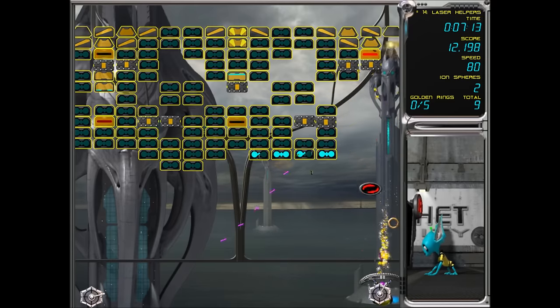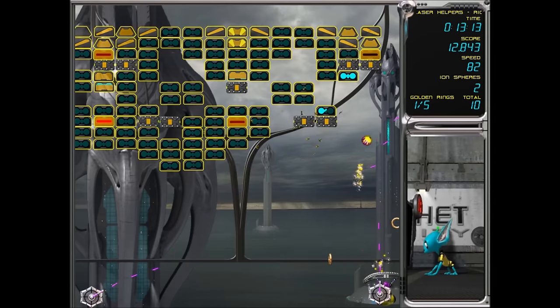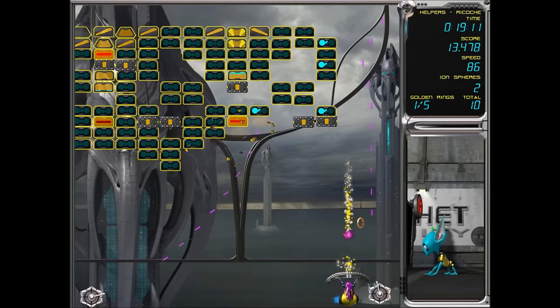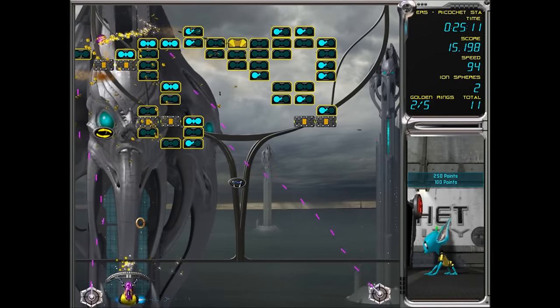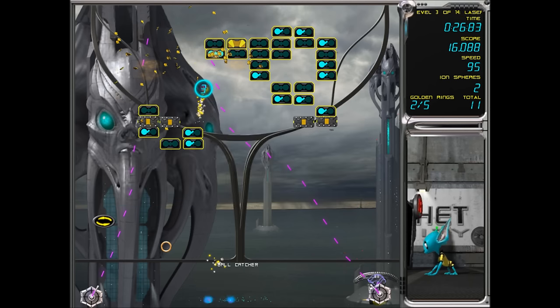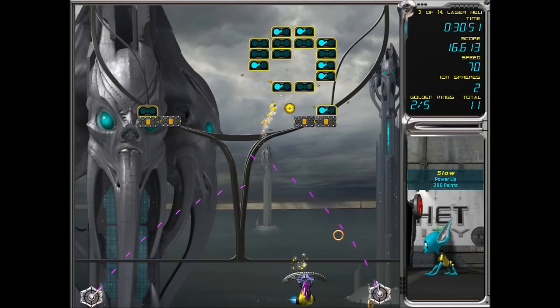This power-up makes the ball faster, which you still get points for collecting, but it will make it harder. If you're doing a speed run though, that item would be very good. Oh, my ball's up here now — these lasers are doing work! Ball catcher — 'causes the ball to stick to your ship's deflector; click the left mouse button to relaunch. If you wish to avoid catching the ball, hold down the left mouse button and the ball will bounce normally and not be caught.' Interesting.